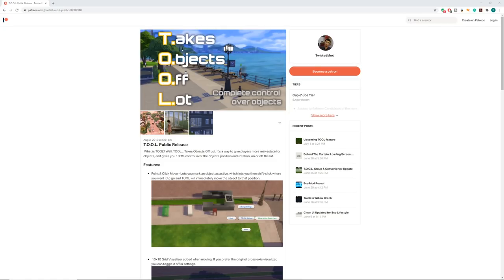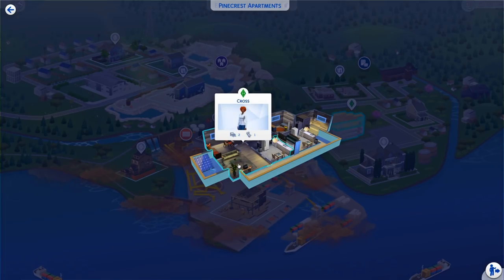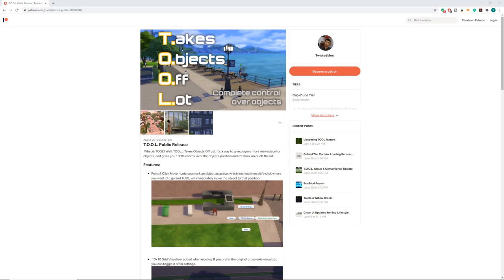Hi everyone, it's the English Simmer here and welcome back to my channel. Today's video is going to show you guys how to fix the balcony that comes with Eco Lifestyle. In the neutral neighborhood of Evergreen Harbour there's one apartment that you pay extra for to have a balcony, but before this was released the Sims team had to remove access to it — you can't place anything down there, which is slightly annoying when you're paying the extra rent. It kind of made sense when you read through why it was removed though.